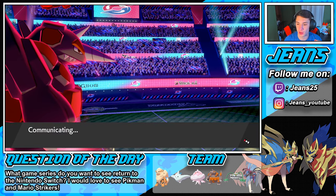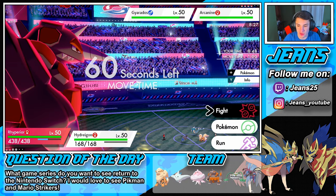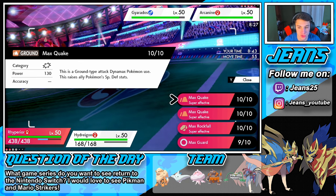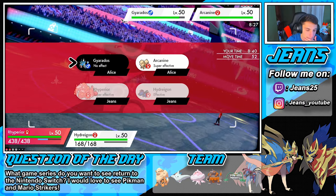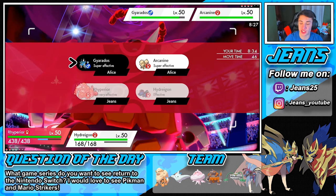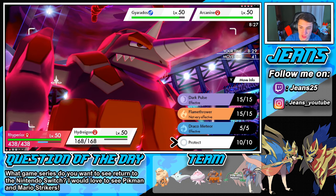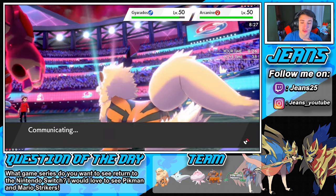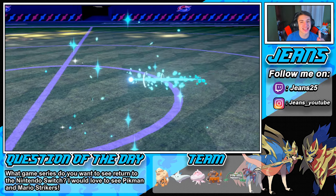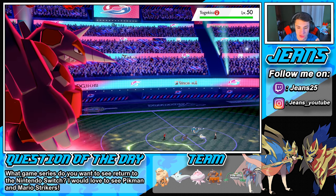We might just Max Rock Fall on the Gyarados. We have Max Quake too, which can boost our special defense — that might be huge. But I think Max Rock Fall is the play here because I don't want him swapping out Arcanine and wasting another turn. Then we could go into Dark Pulse on Arcanine and potentially get that flinch. He's gonna withdraw Arcanine and go into Togekiss so the ground move doesn't hit it — we'll take it out with Max Rock Fall.